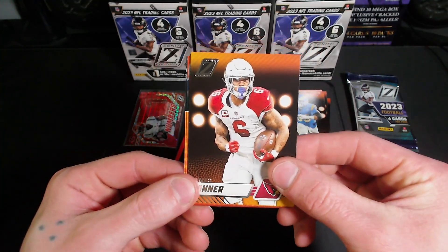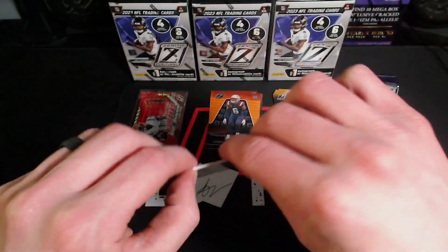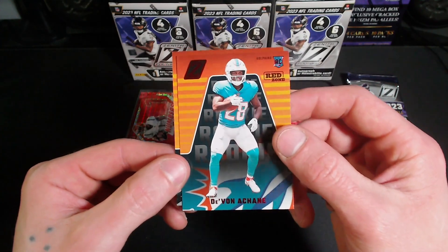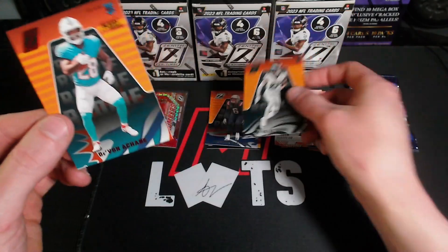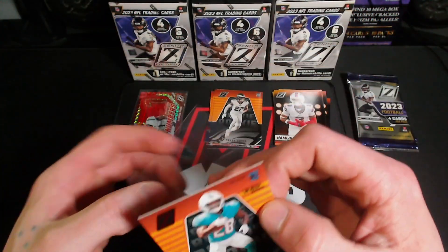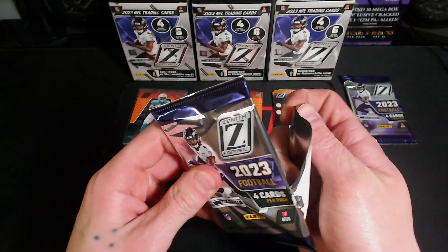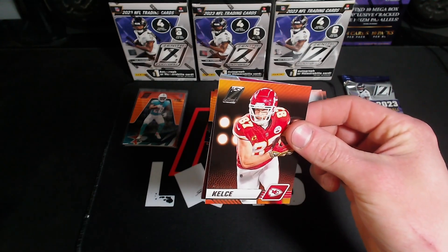So far they look decent for blasters at least. Oh there we go — Red Zone chain card, and a Keely Ringo. Let's sleeve this red chain up. Alrighty, haven't hit our autograph or mem card yet, let's see.